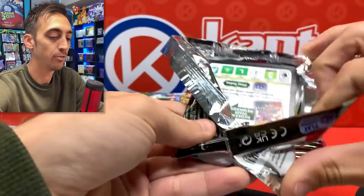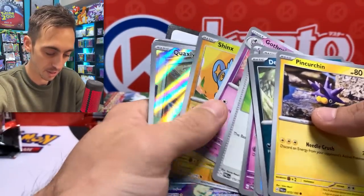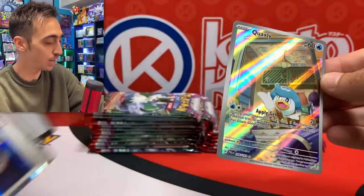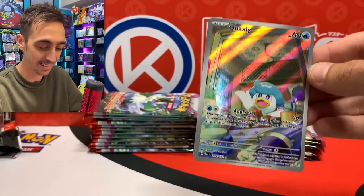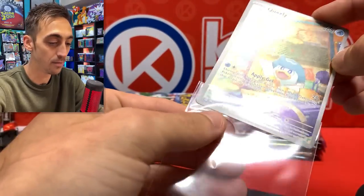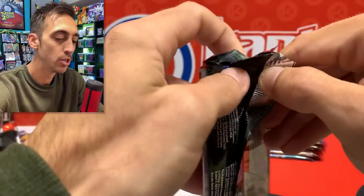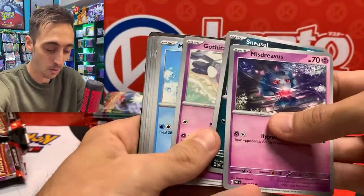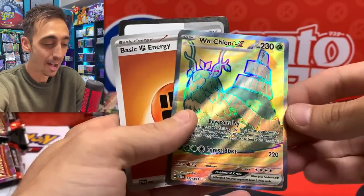So far there's our full art EX. There's usually like one or two full art EXs too. And there we go — we've got the Quaxley illustration rare. It feels so wrong to just swish through the packs like this. Second illustration rare of the box and it's one of the starters. This was all from the right side so far, and I don't think that theory holds up that the last 10 have all the hits, because we've already pulled a full art, an alt art, and some illustration rares from the front of the box.